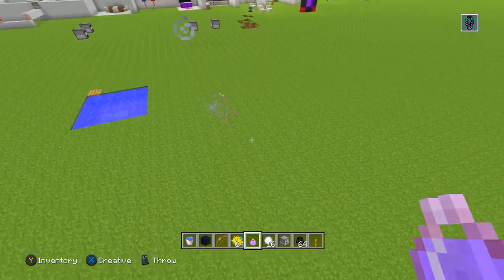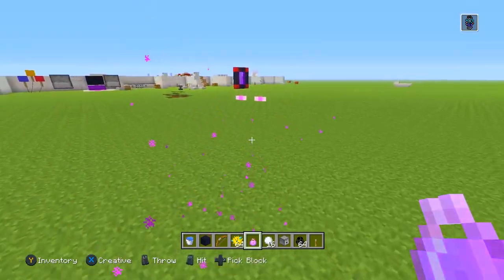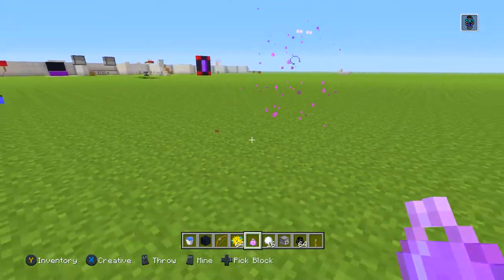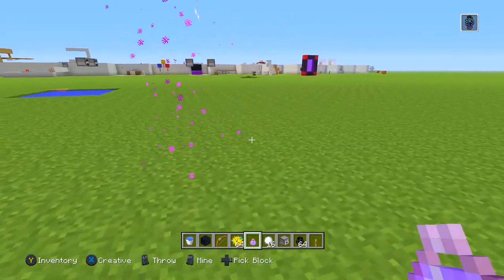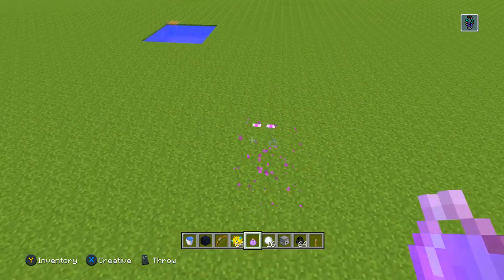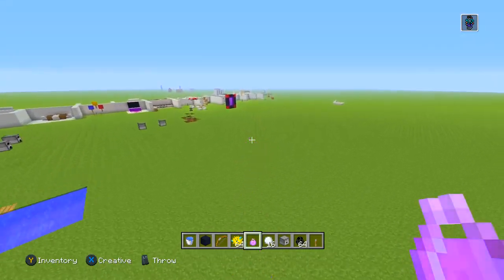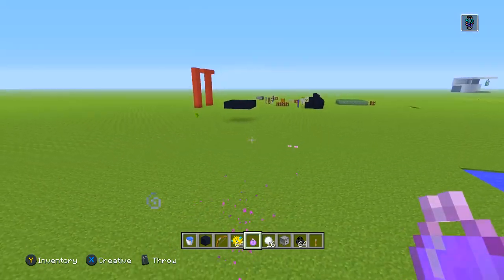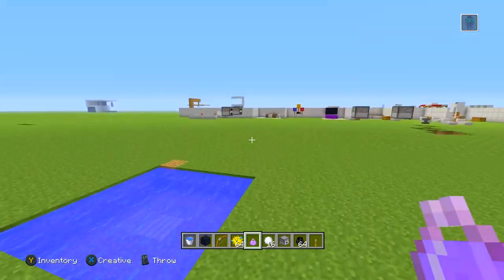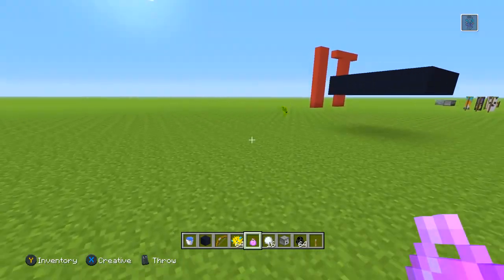In old versions of Minecraft, you could see a very faint gray silhouette of the Enderman — a very thin, hard-to-see outline. Now it's completely invisible except for the eyes. You should definitely try this out and prank your friends with it, because a lot of people will probably believe you that it's some new mob from the End dimension.